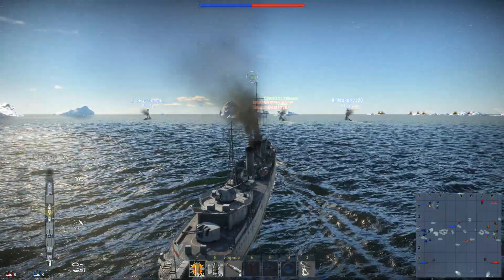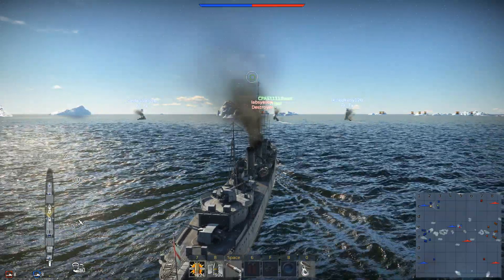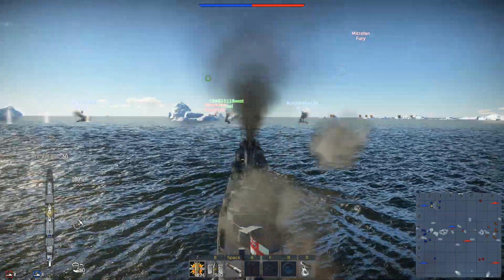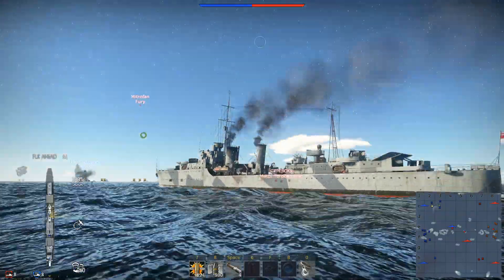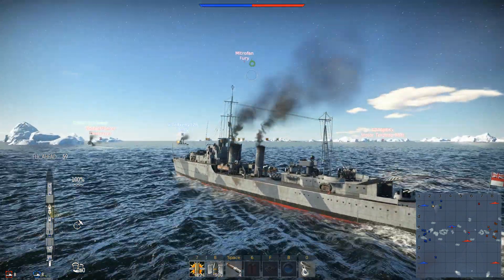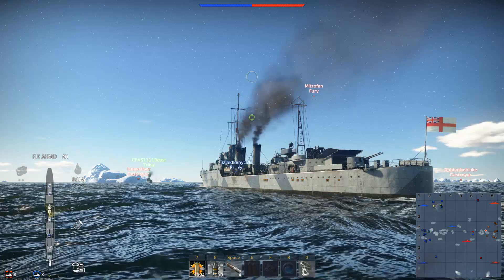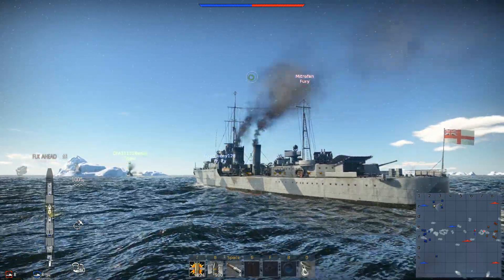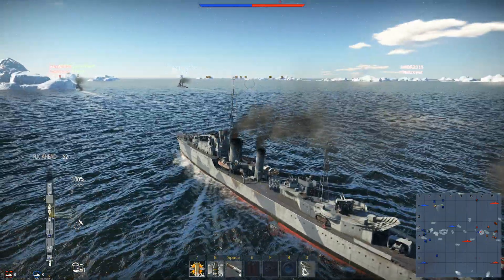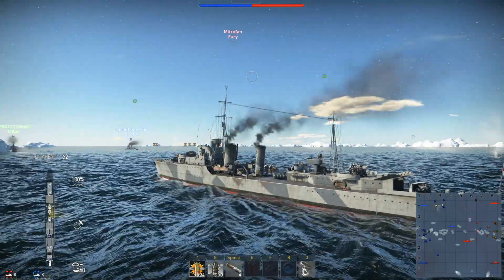From the dev blog, we're able to assign AIs to control our secondaries and anti-air. If we want to control them manually, we have key one for primaries, two for secondaries. So this gun in the back — the 202 millimeters — are our secondaries. And three should be our anti-air. They're coming alive right now.